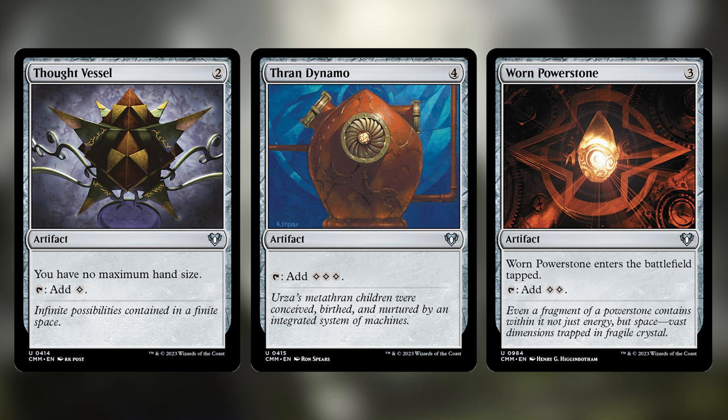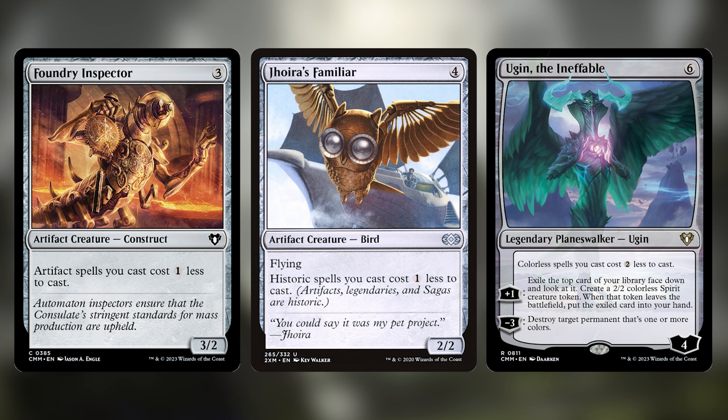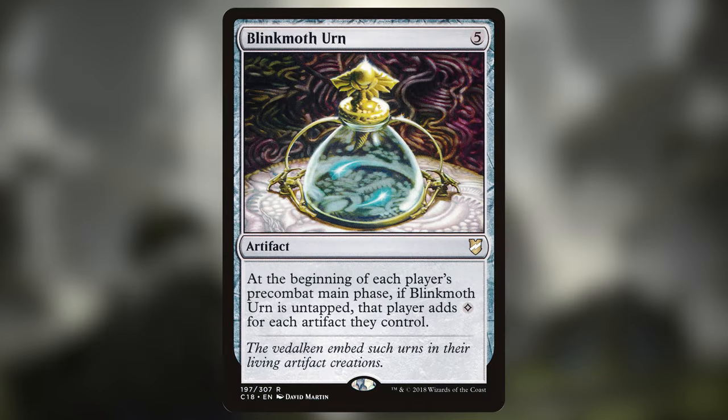Since our deck is mostly artifacts, we'll be seeing some artifact synergies here, starting with our mana reducers: Foundry Inspector, Joyeuse Familiar, and Ugin the Ineffable. These will make our spells cheaper and make it easier to cast Graz earlier. Another strong artifact synergy piece is Blinkmoth Urn, which gives every player a bunch of mana for having artifacts, and we're going to try to take the most advantage out of that.